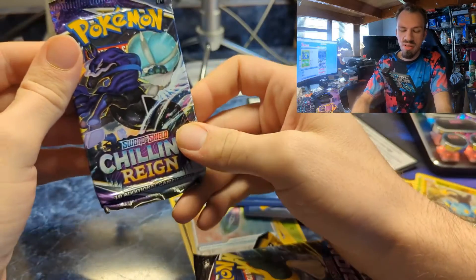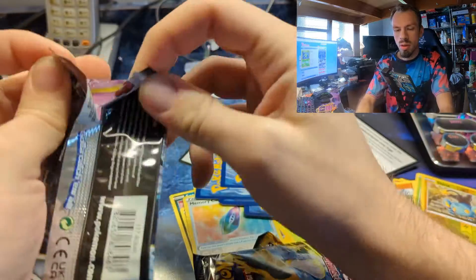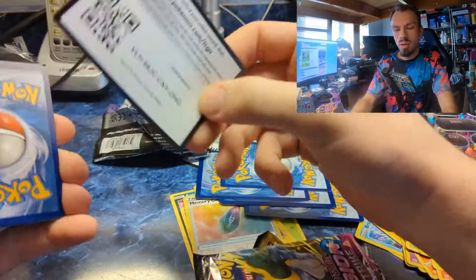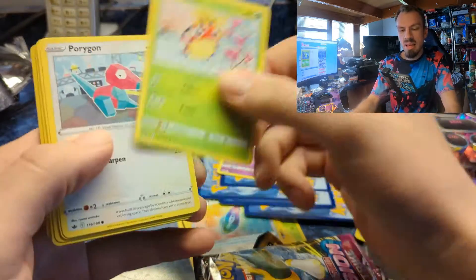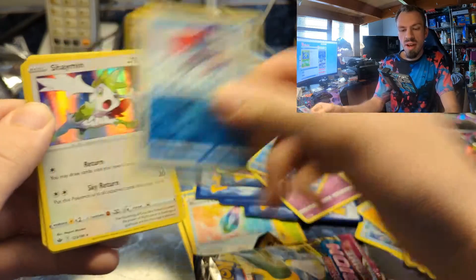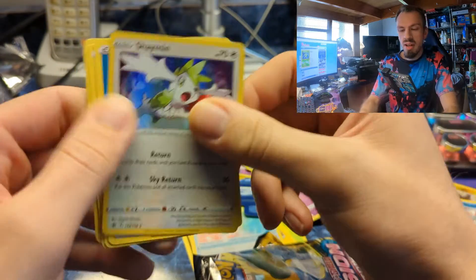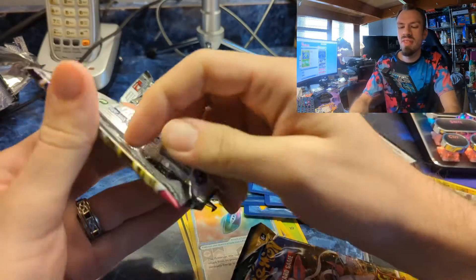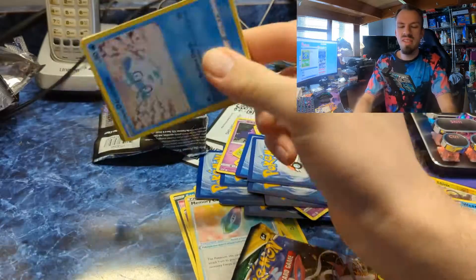Let's go in order — Chilling Reign first. Here's the code card. We get Ghastly, Beartic, Porygon, Swirlix, Sneasel reverse, Weavile, and we do get something — a Shaymin holo! So we actually did get a holo out of that one.